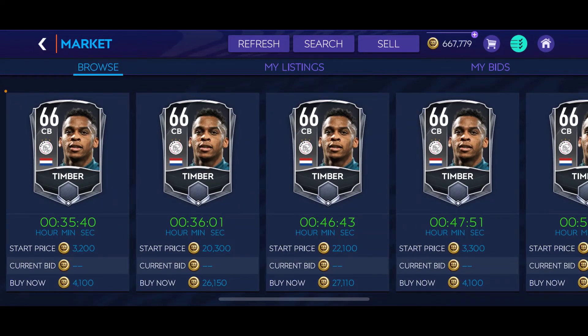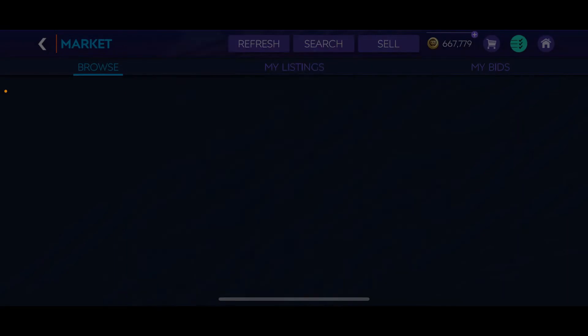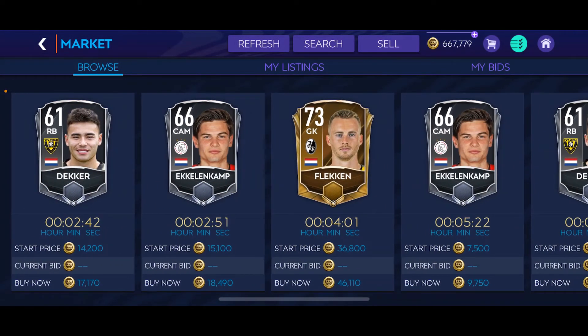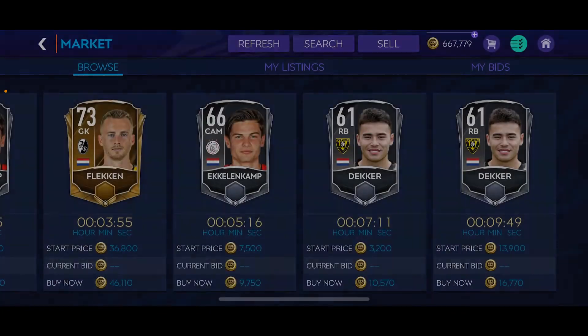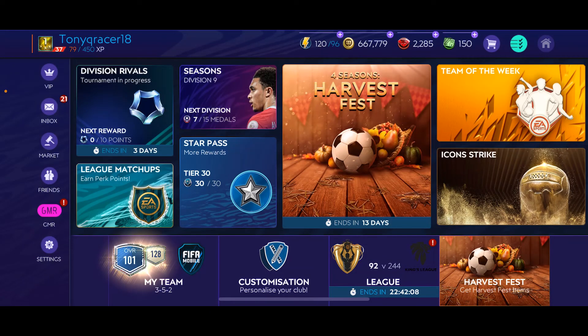On the right side you have Kelenkamp. There he is — 66 Kelenkamp, he is the center attacking mid. Less than 9,000 coins on this one. Go ahead and pick him up and that should complete the SBC. Just make sure you raise up those ratings.